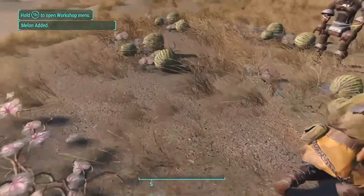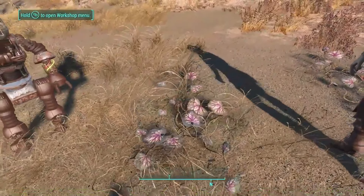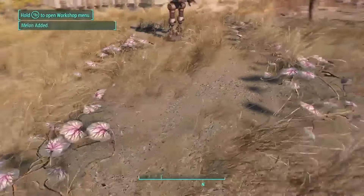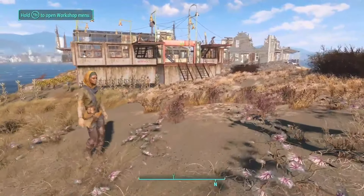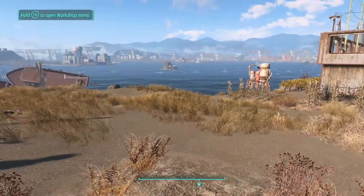If you have a basic setup of 120 melons and just 10 settlers, you will get 600 caps every time and that will take you about 7 to 10 minutes. That's around 5,000 caps every hour, and that's just with a basic small setup. If you have a giant one set up you can get even more than that — a whole lot more.